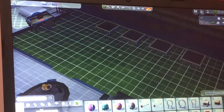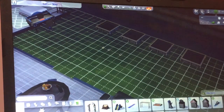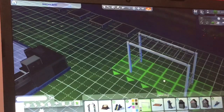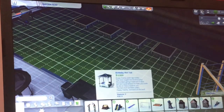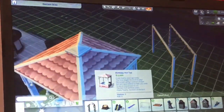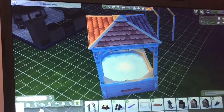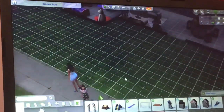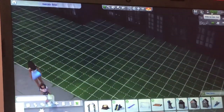We wanted to get the children some outdoor toys so we got them some white monkey bars. We also decided to get a pink birthday hot tub at the back of the garden. I added some trees to cover it and to divide the garden from the actual house, since I didn't want to put a fence. The trees just block it off nicely.